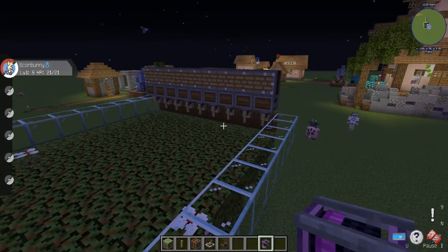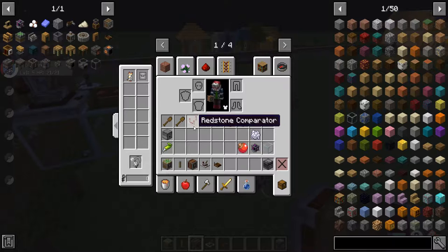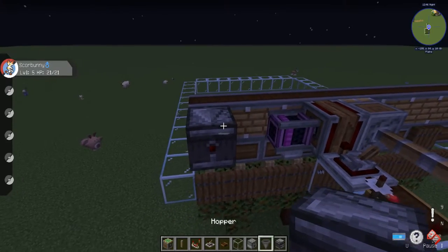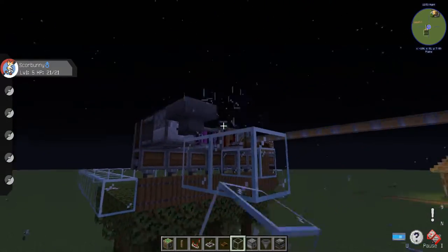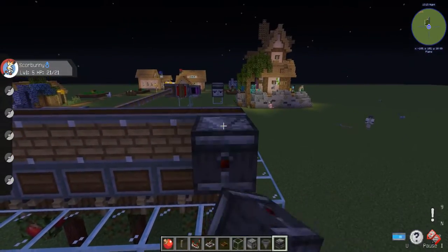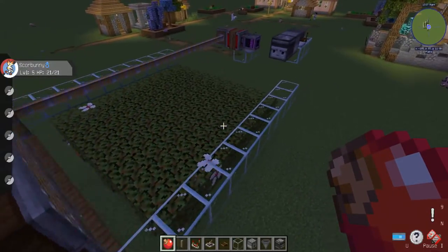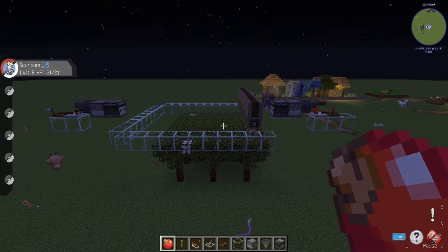Basically it hits the berries, the berries pop up, and then the piston pushes them down into your collection zone. For the auto-reset mechanism, you need an observer, a hopper, a dropper, a redstone link, and a comparator. Put the observer there, then the dropper and hopper, and underneath you put a comparator and then the redstone link. Mirror that setup on the other side. Finally, put a wooden shovel or any non-stackable block in the dropper — that way when you turn it on it resets and then pushes backwards and forwards.